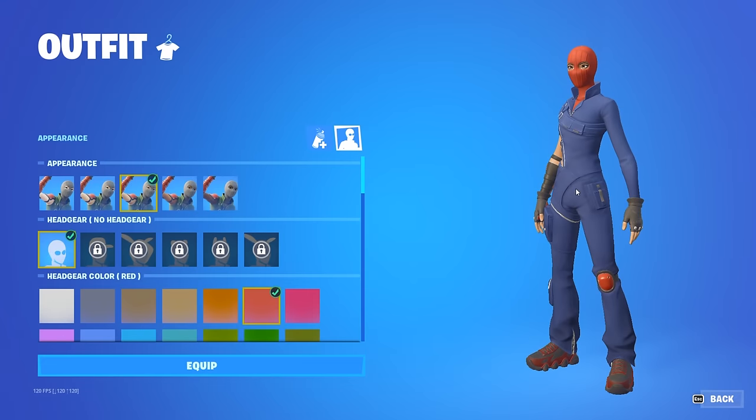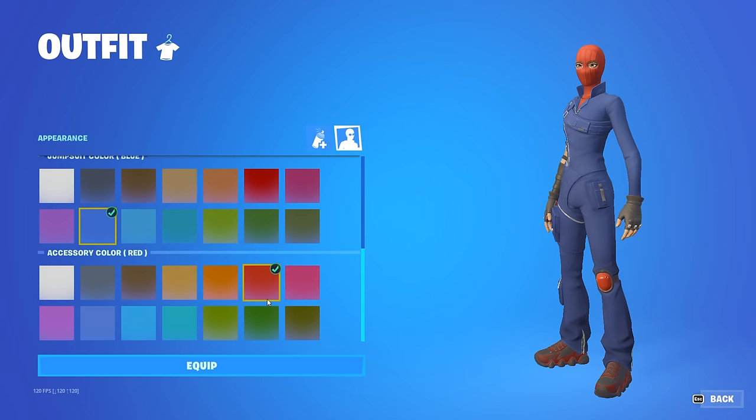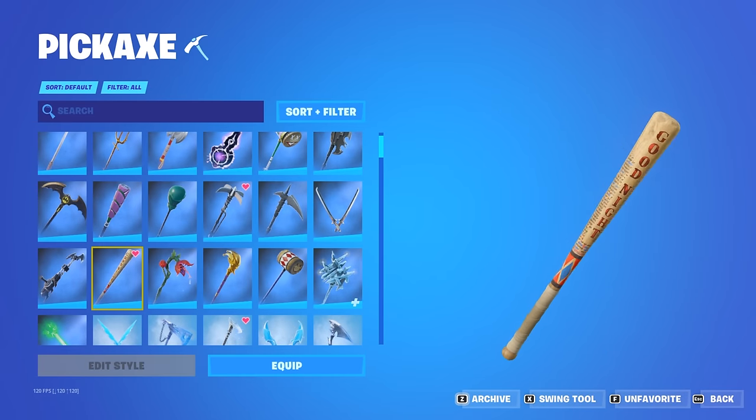Next, for this combo we have a dark blue and red combo. You want to use red for the first color, blue for the jumpsuit, and then red for the accessory color, and then this one you want to pair with the Harley Hitter pickaxe.